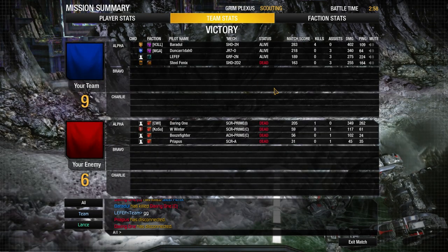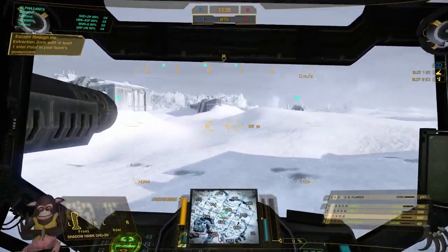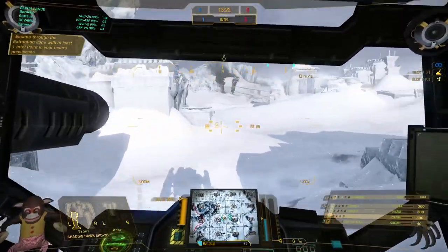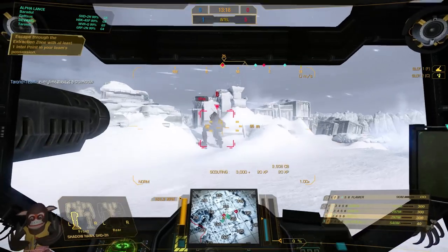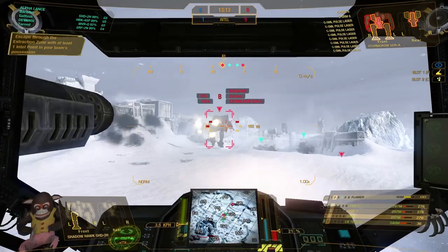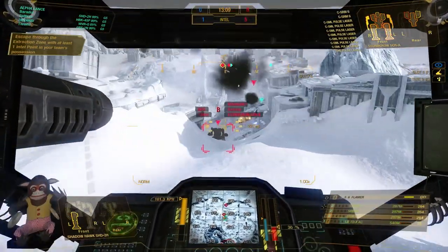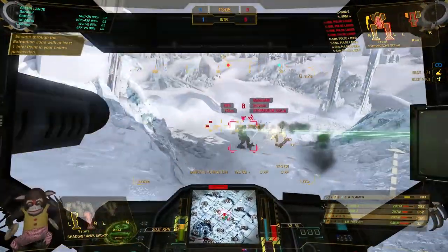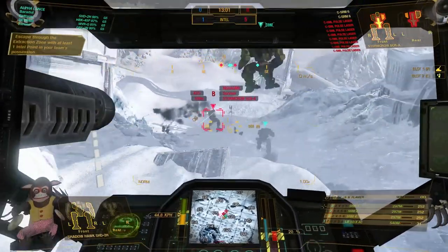Let's dig into the next one so I can show you a more agile approach. This time we are on the attacking side and we need to gather the intel, and as you can see the enemy already has decapped 5 of them. It's getting close really fast here. The Stormcrow obviously ignored me and now I am trying to get an easy kill in his back, and my team is trying to do the same. Unfortunately we have to go down where the enemy team is waiting, but at least we got some of his weapons off.